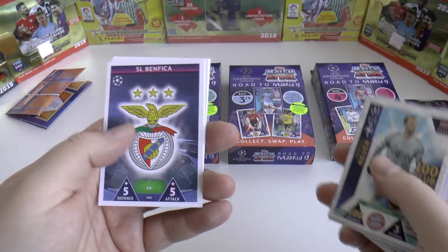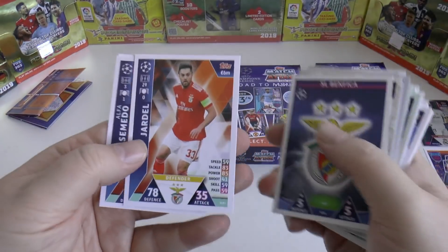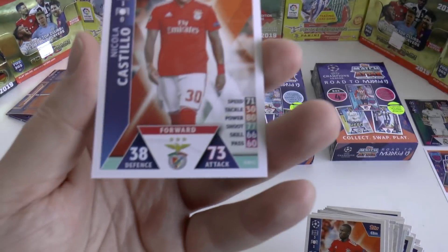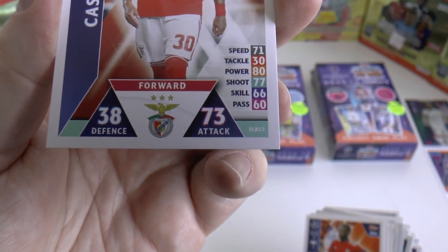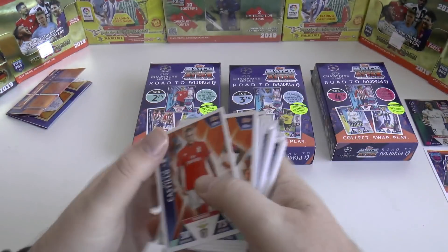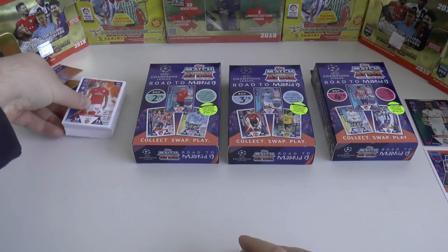Neuer's won in the update. And here's the exclusive Benfica - we've got the badge, Jardell, Semedo, and Castillo. Their numbers for Benfica in the corner - SLB, numbered 1 to 16. Castillo number 13. So let's pop that there and move on to box number 2.